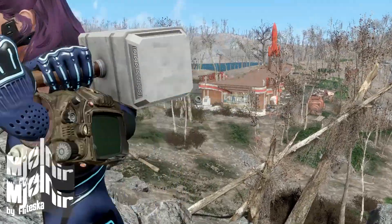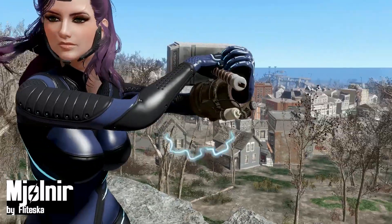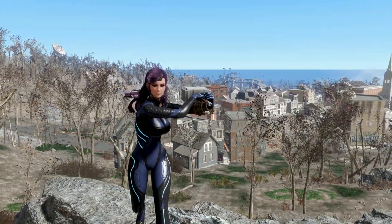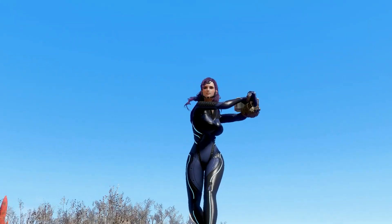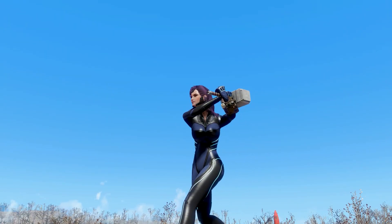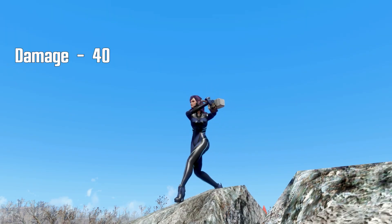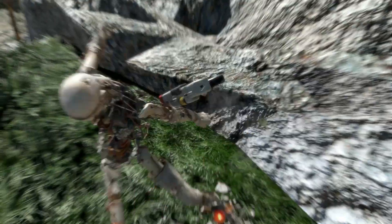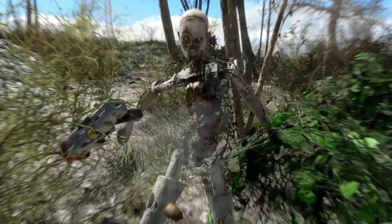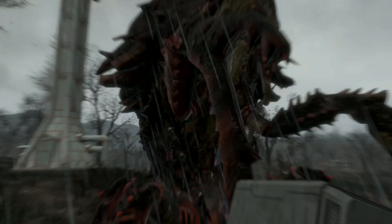Another interesting weapon mod is Mjolnir — this is Thor's hammer which you can use in the game. It comes with a thunder effect. You must be above level 20 to lift the hammer, and you will find it in the streets of Concord. Thor's hammer has a damage of 40 with 50 electric damage. You can see how quickly it turns robots into trash.